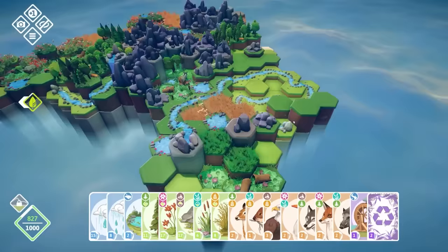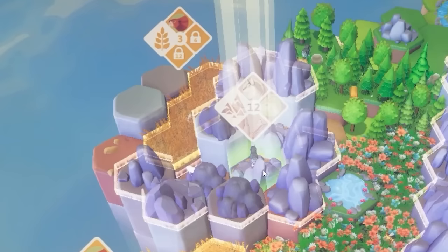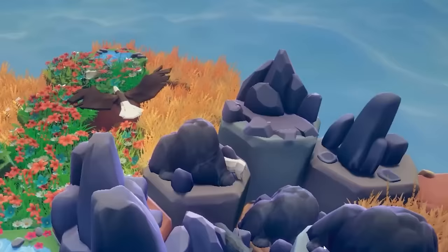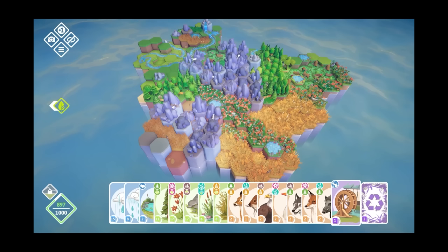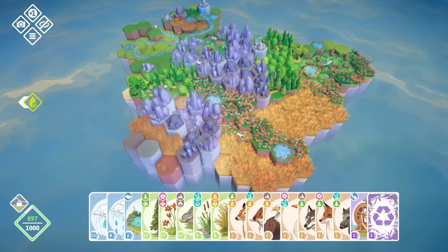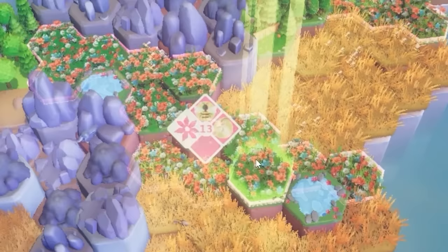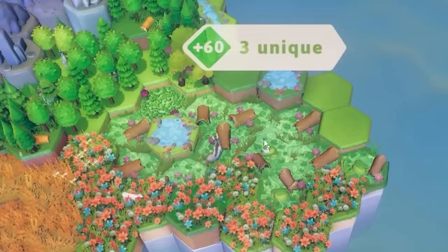With our new animals, can we complete any of our habitats? An eagle — we can add it to these mountains, and that's going to be 60 points. Yes, three unique animals, 60 points. Look at the eagle flying around — I've now officially made America. Oh, what have we got there? It's a spinning wheel — I actually don't know what that does. We're only three points away from completing the mission: the 900 harmony. Oh yes, we can add a duck to these flowers — boosh, 60 points for being unique. Then another duck over to this one — boosh, that's even more unique.